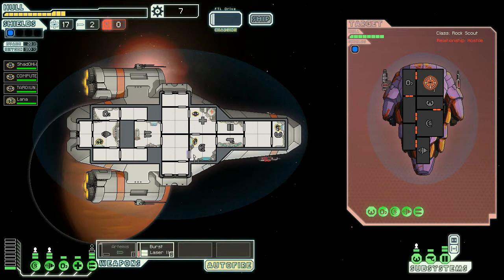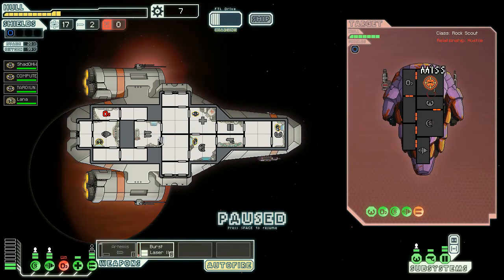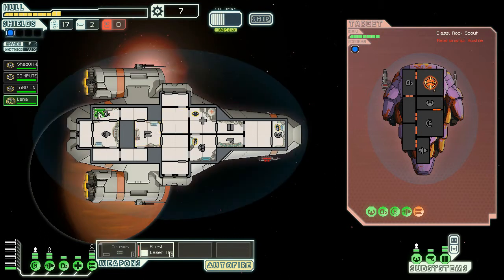Begin autofire. Fire at will! Shields are almost gone. Grips on oxygen — more oxygen! Shields back up. Excellent. Okay, I think we knocked out their weapon systems, so let's go for the shields next.